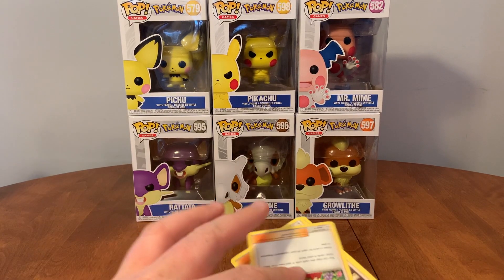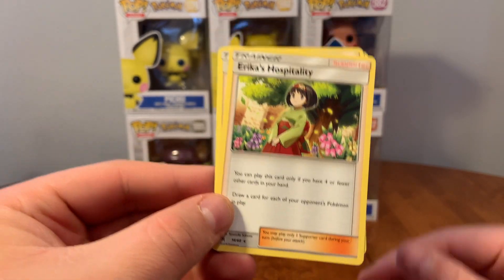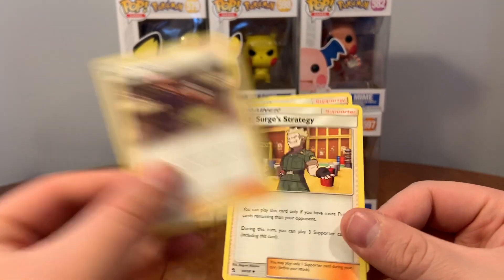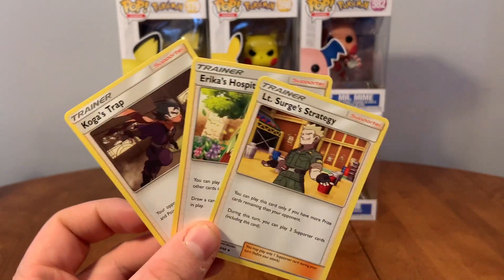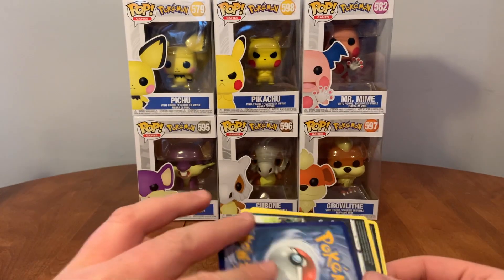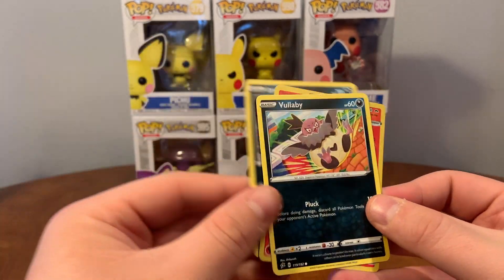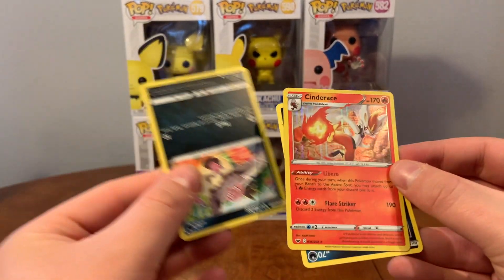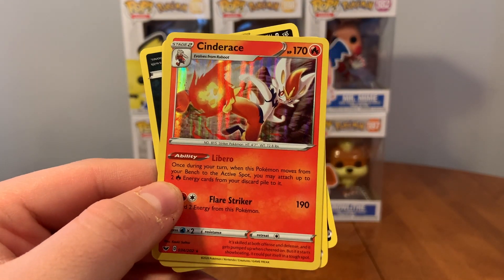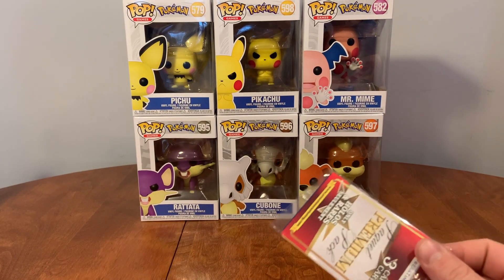Another guaranteed rare in here — Erica's Hospitality, Kokushine, Lieutenant Surge's Strategy. Three of the original gym leaders. Guaranteed holo card: Impidimp, Vullaby, and a Cinderace — that's cool! Cinderace holo star rare. Our last pack here is only holos and star rares.